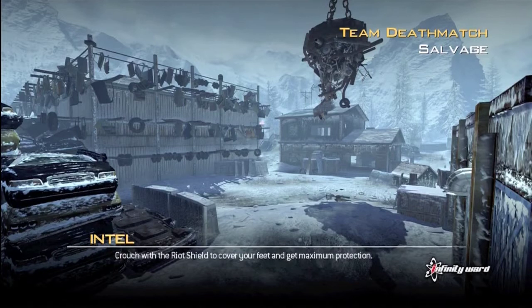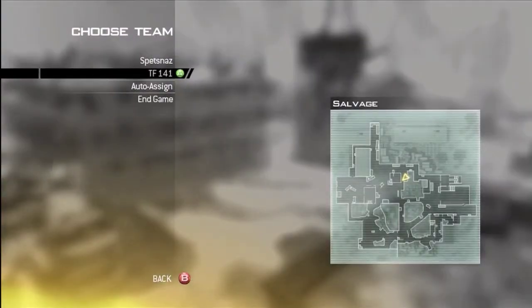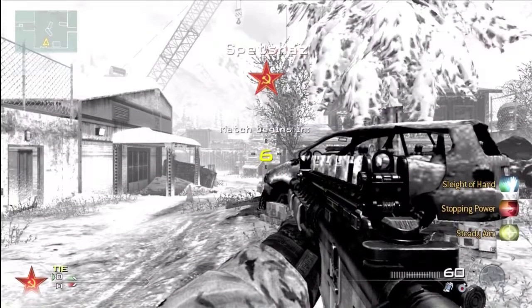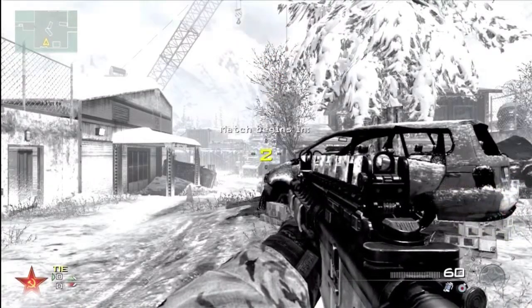What's up everyone? It's iFoxoff here. I'm doing a little walkthrough today on one of the new maps from Modern Warfare 2's downloadable content, The Stimulus Pack. This map is called Salvage. It's got loads of scrap and crap everywhere. I can rhyme — I'm a rapper. Not really. I can't rap.